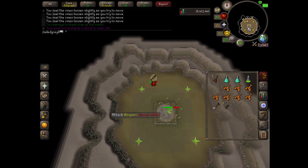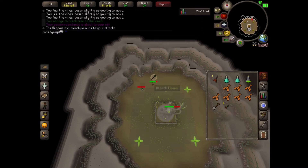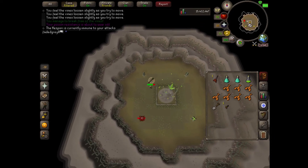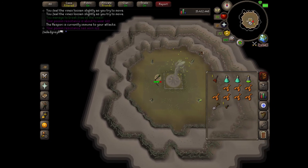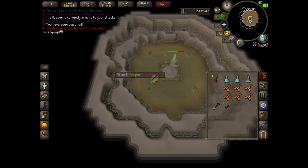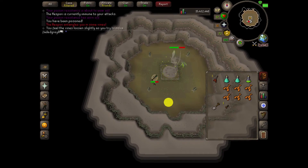All right, so I'm like 33 percent done and the flower is activated again, so I just have to kill them real quick and then keep attacking the Hespori boss. And then right now I get entangled again, so just spam click so you can run away from it.